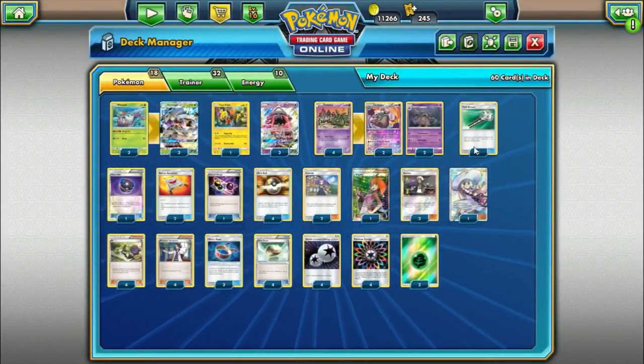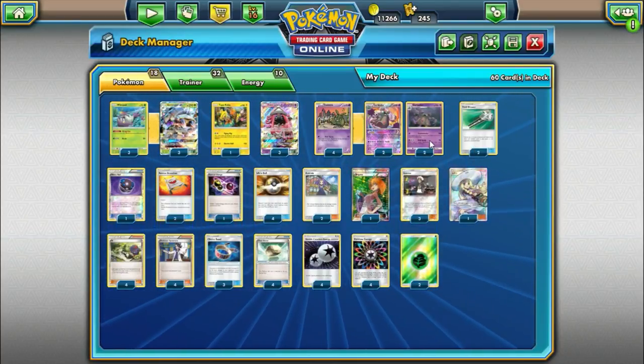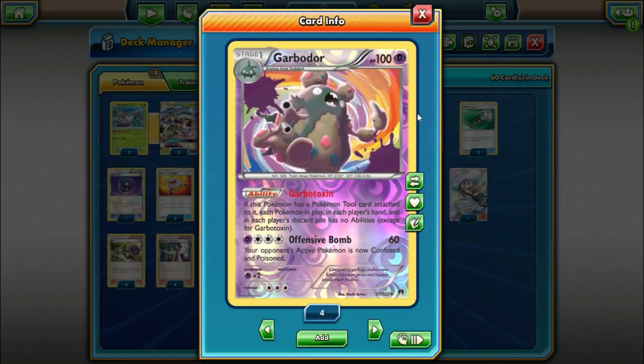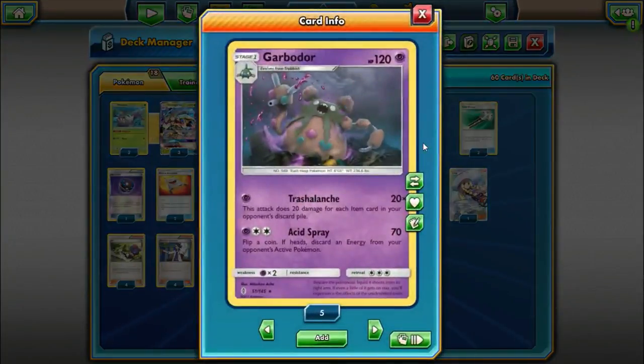The other half of the deck is going to be a 4-4 Garbodor line. We're playing a split between each Garbodor — two of the Garbotoxin Garbodor, which whenever it has a tool card attached, each Pokémon in play, hand, and discard has no ability. And we're also playing two copies of the Trashalanche Garbodor — for one Psychic Energy, it does 20 damage times the number of item cards in your opponent's discard pile. This has been a pretty dominant card for many months now.